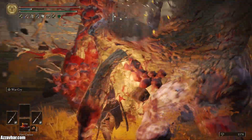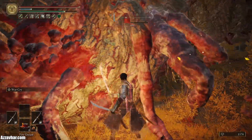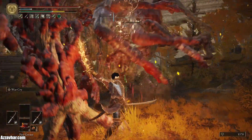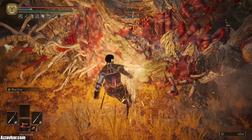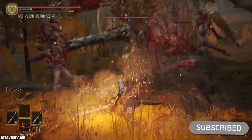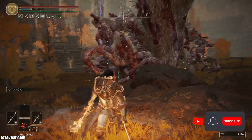Watch out for that tail swipe there. We've just got one charged attack, that's two — if we get three you might fall down. So if you do get a poise break like that, you can run up to the head section and pop a critical strike.